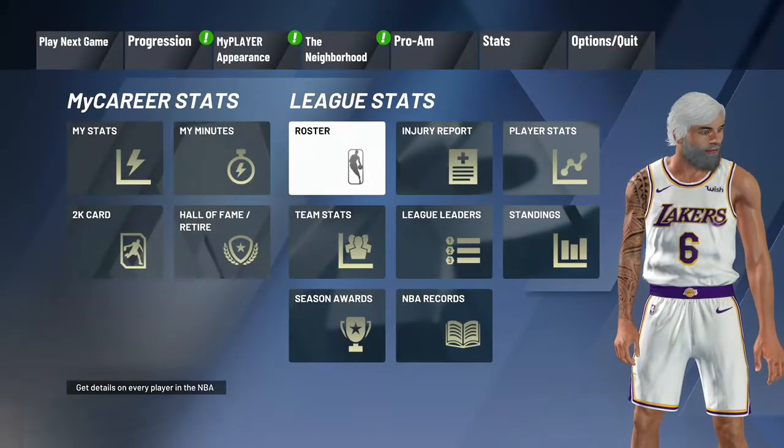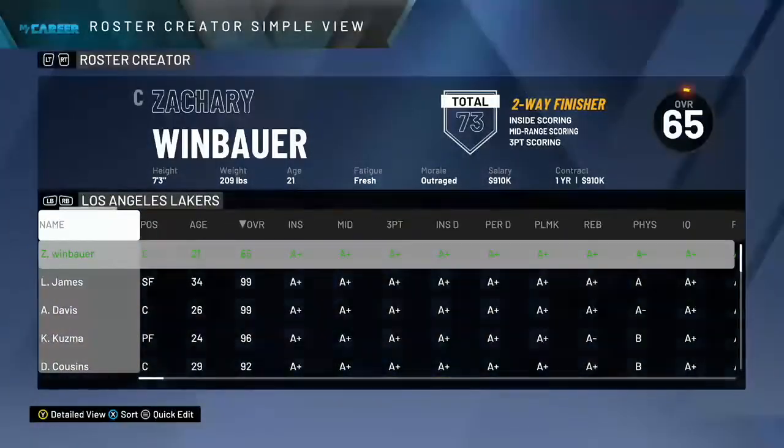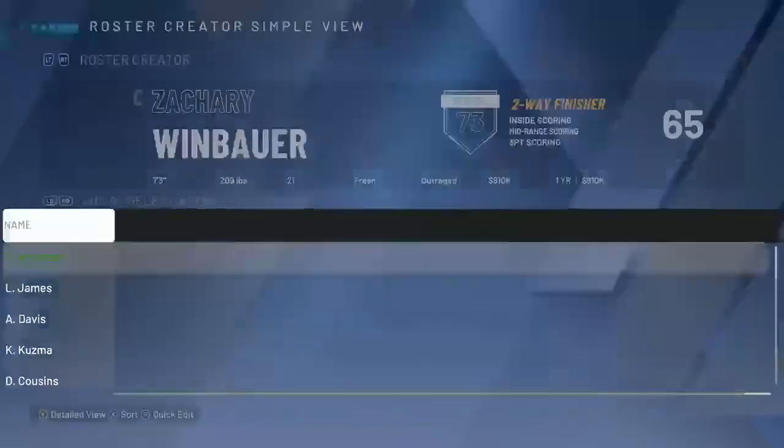Then press B. Make sure if a screen pops up asking to save changes, click Cancel or your game will crash. If you see that screen, click Cancel, then click LT until you get back to the right screen.